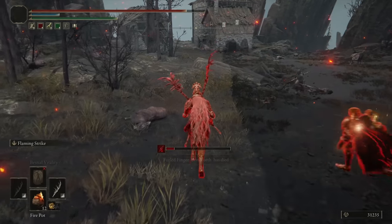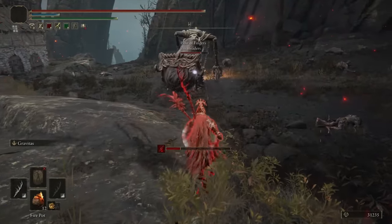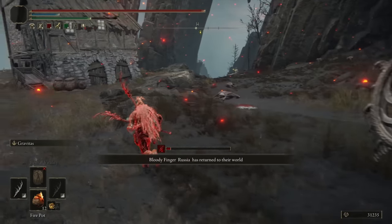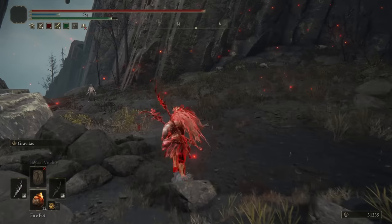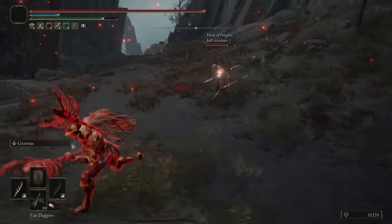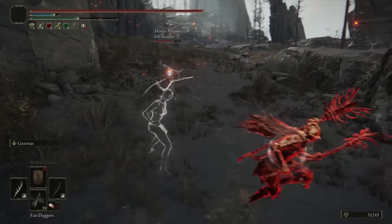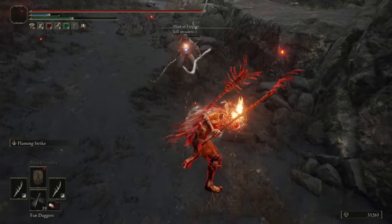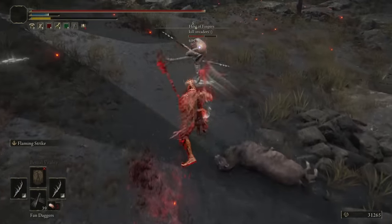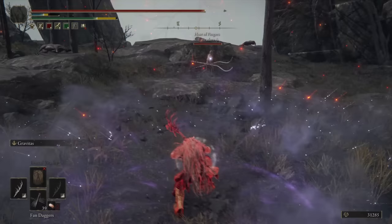Maybe I'll just use the one spear. I wanted to see if I could somehow combo the Ashes of War together. I didn't mean to attack — I wanted the two-hand. I was thinking maybe there's some Ash of Wars that can possibly combo together, but that didn't seem like it. Gravitas seemed ultra-effective against our friend here. I don't know why he ran into the enemy — we were fighting so far away from it.